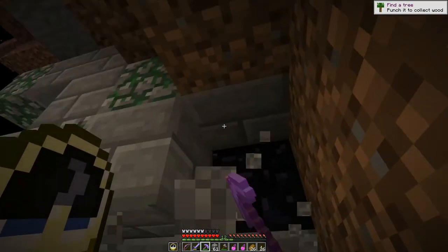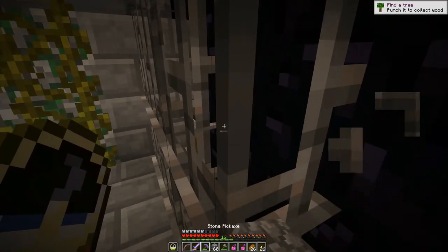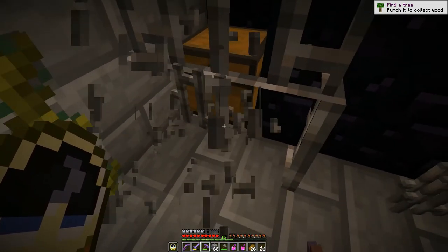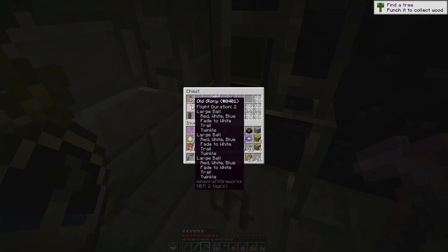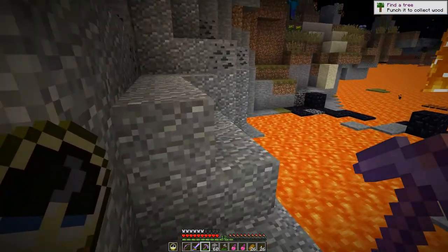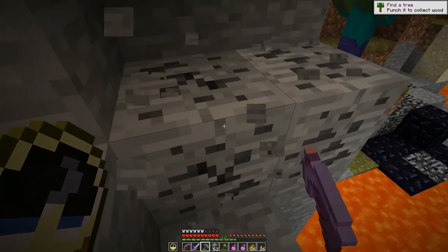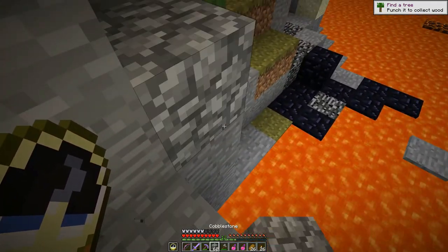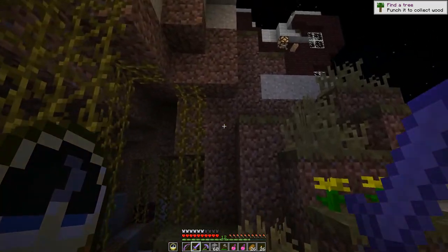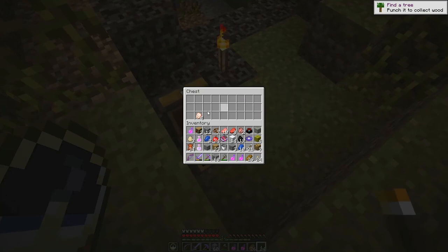We have this little sewer-looking thing over here, let's go ahead and investigate and see what we have. It is just a chest - I thought it was gonna take me somewhere. I'll take the apples, don't really have much need for the other stuff though. We do have a little bit of coal but we could probably use a little more.